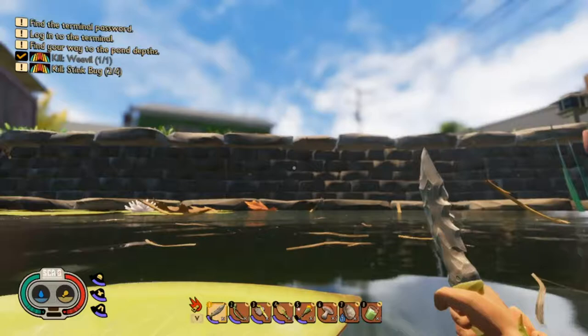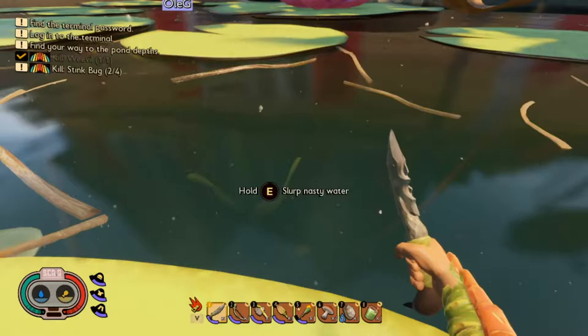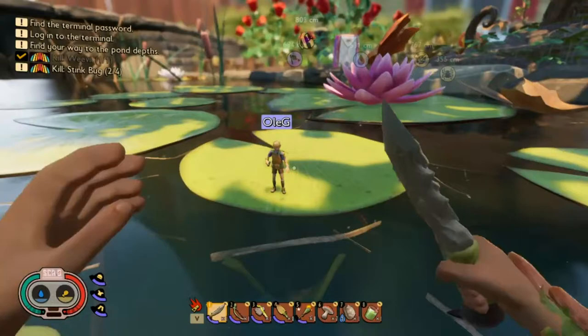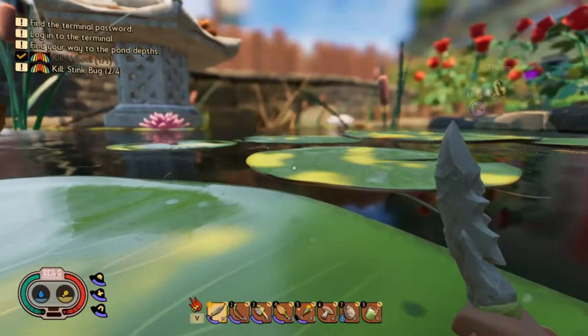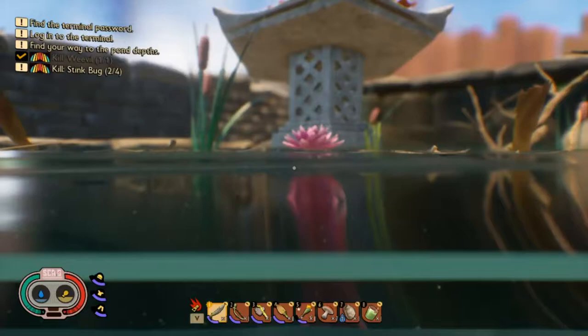I'm at the character selection screen - in a second. Waiting for the access button to show and I'm in. Where are you? I'm in the water. All right, I'm right next to you. Your animation looked like you were swimming - your feet were dangling. So we're going to the science station. I picked up nine pieces of eelgrass. How much do we need?